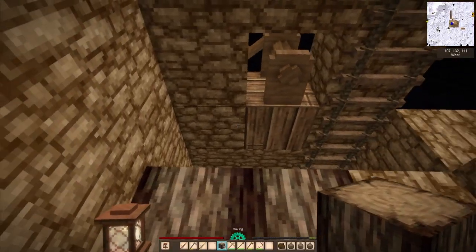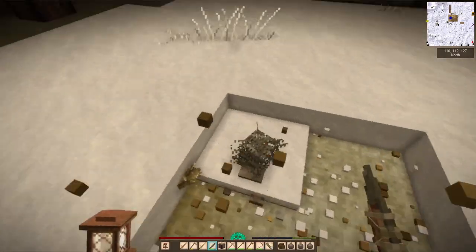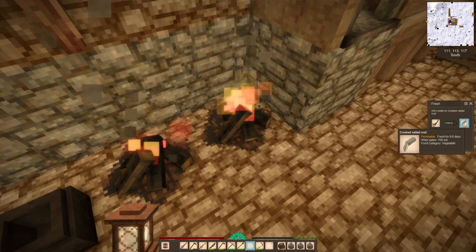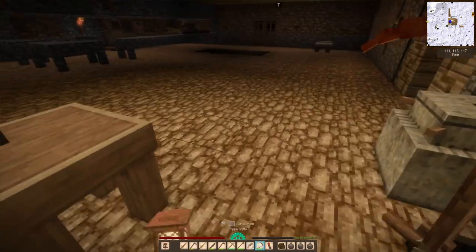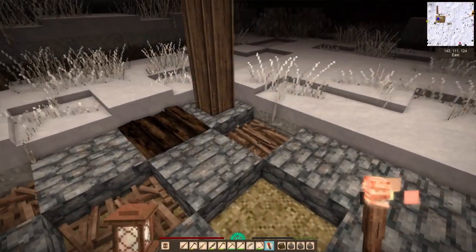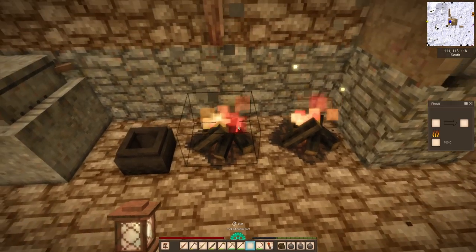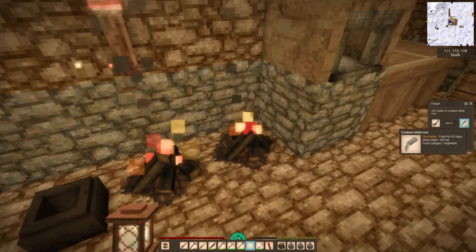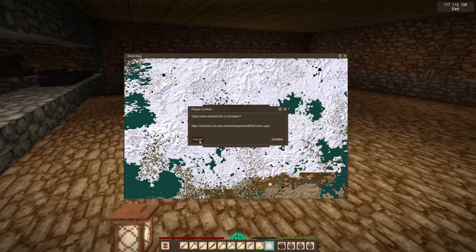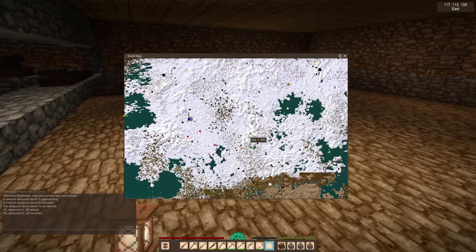I'm thinking I might build a kind of column around it but I'm undecided — it's kind of nice just to have an aesthetic windmill right now. It really does feel like a crazy accomplishment. Vintage Story is quite a beast when it comes to resource and food management — it's not just a roof over your head, but food, farming, eventually animal husbandry, collecting metals, and all kinds of stuff. I appreciate it for that for sure.